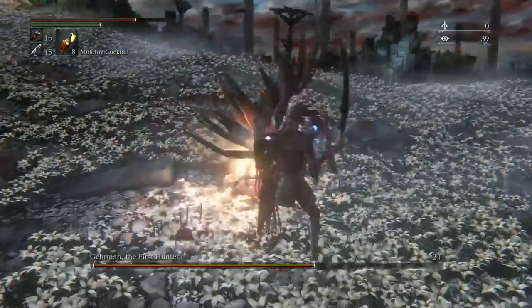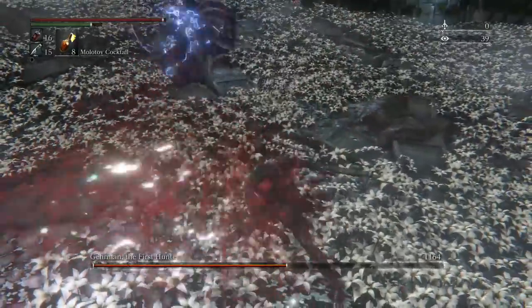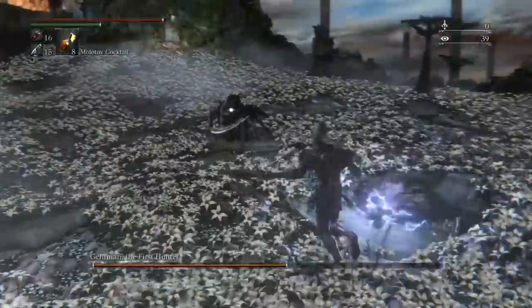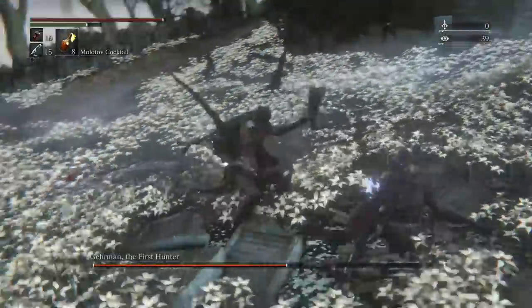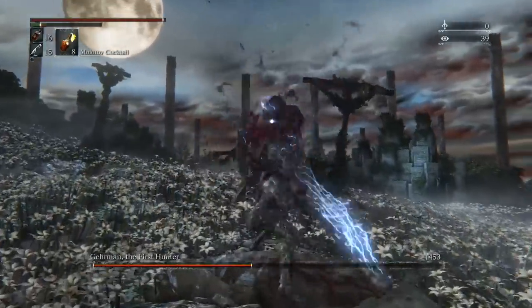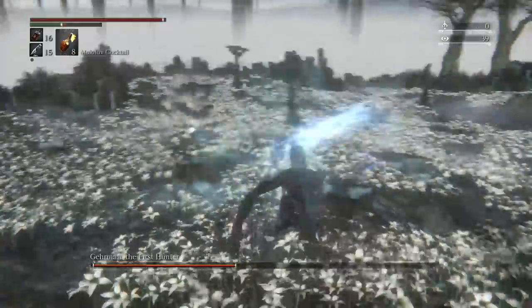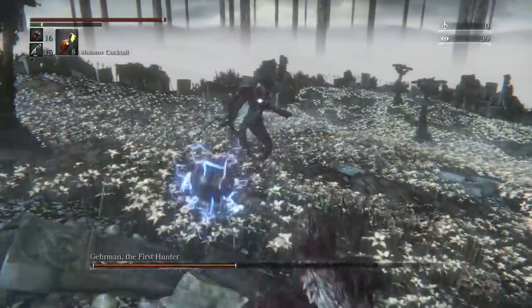Again, the most reliable way of dealing damage to him is with visceral attacks. I had some pretty bad timing on my stagger attacks on him, and he actually managed to get an attack off on me as well. That meant that I was knocked down and not able to get off the visceral attack. So you want to make sure to practice your timing on those, because I would say it's a pretty easy way to take him down.